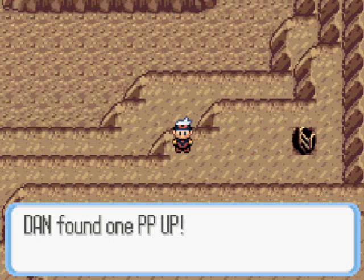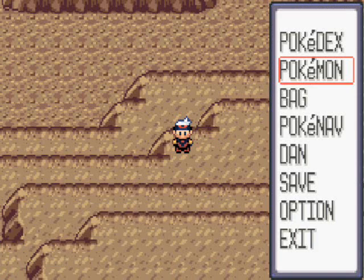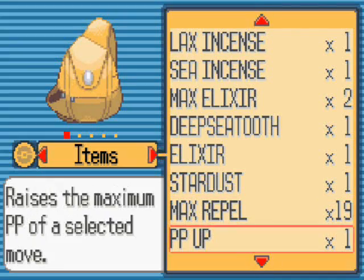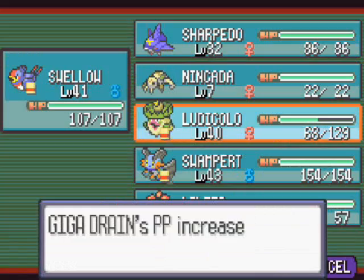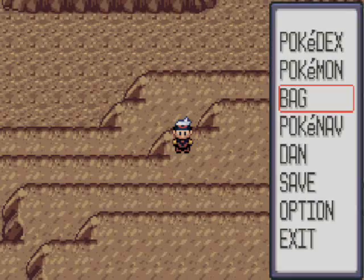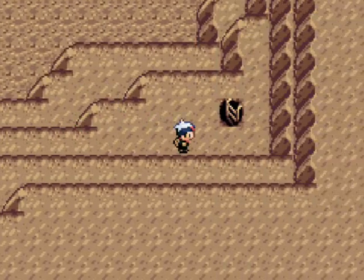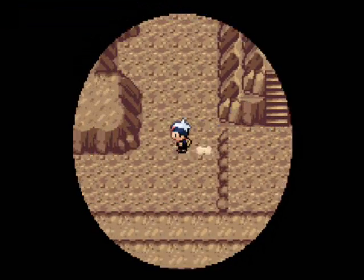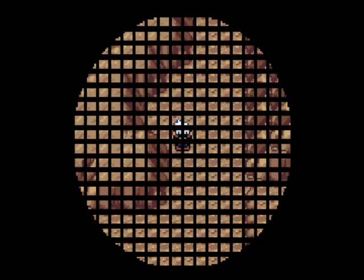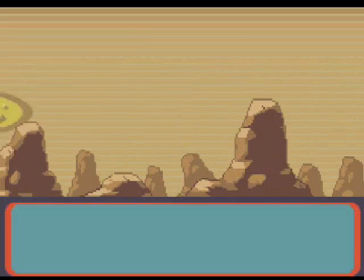With the last PP Up I raised Giga Drain's PP by one. Remember, it's a five PP move — it raises it by 20%, so it raises from five to six. Another PP Up to Giga Drain will raise it from six to seven. And then one more would raise it from seven to eight, and then we couldn't do it anymore because that would be the full 60% that you're allowed to do.